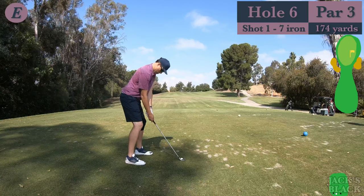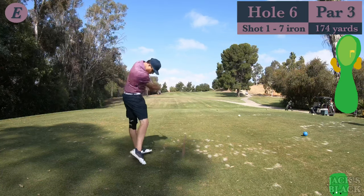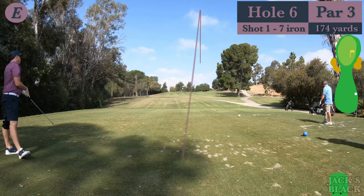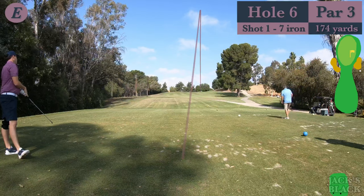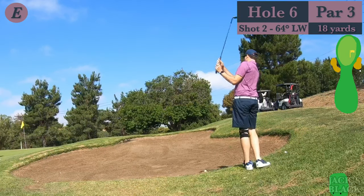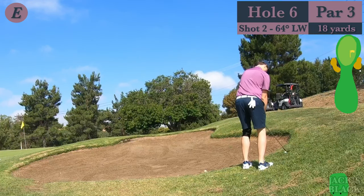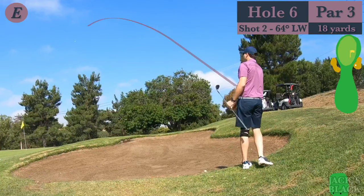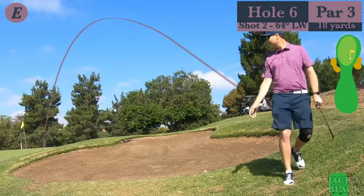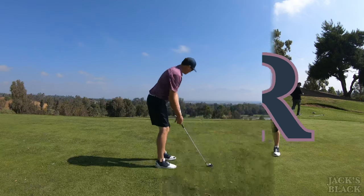On to the first par three of the day — 175 yards up the hill. Take an extra club with the seven iron. Really didn't commit to that, hit it a little thin and a little right. Very lucky to not be in the bunker — had a fluffy little lie but not very much green to work with. Took my lob wedge out, thought about Phil Mickelson, sent it up to the sky. Almost got it to drop — easy tap-in par.